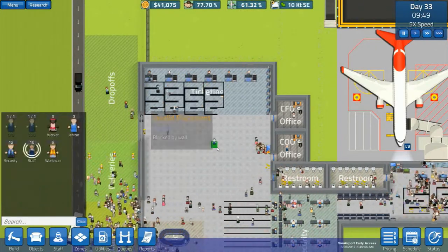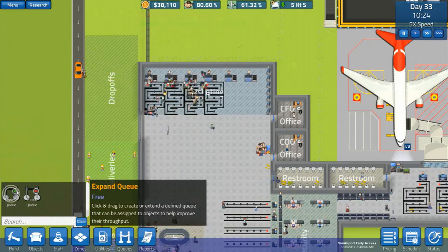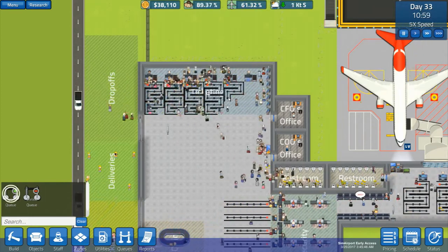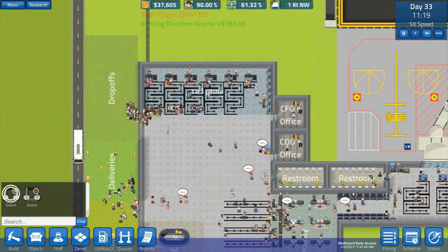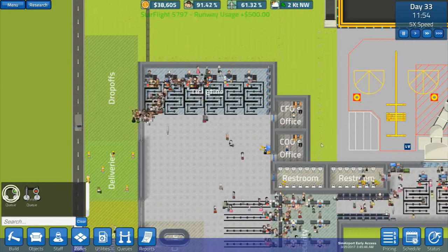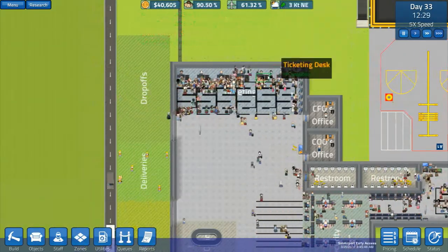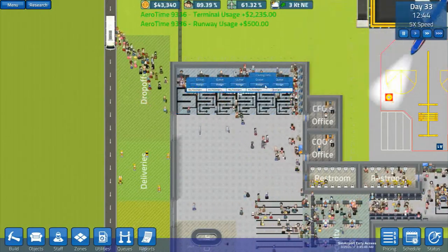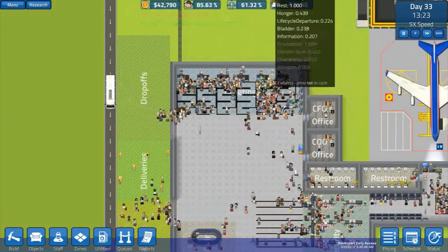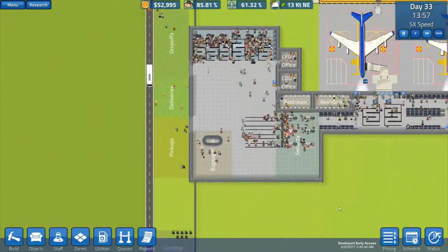Staff — we need two more members of staff, one, two. We'll get a queue going. We could make the queues longer, sort of add ticketing a bit more and get those queues longer, but I think that's okay for now. We'll do this assigned to this one, and this one assigned to this one — that should get a lot more people through. Now, how's security going to cope?